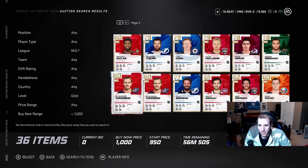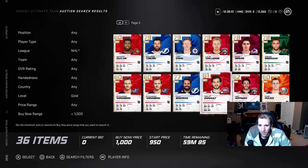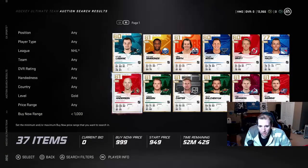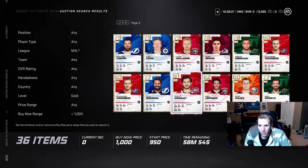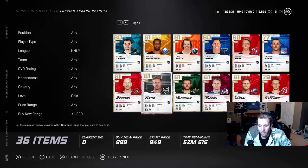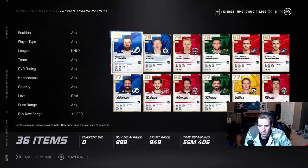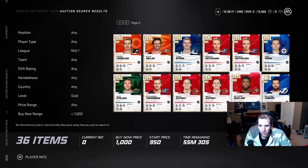I value cards differently right now. That's a card you can probably flip for higher after a certain point. I'm looking for Calgary, Nashville, Montreal players specifically. That's why I picked up some Nashville players and Phoenix Coyotes players. Like this guy — he's going for a thousand, 12 on the market, but you can probably wait and flip him later for more coins.